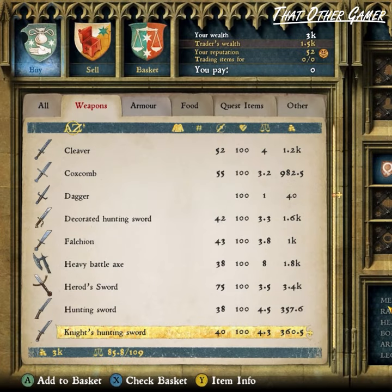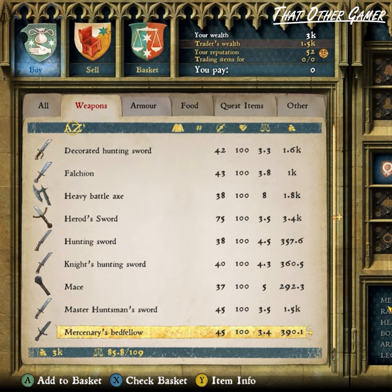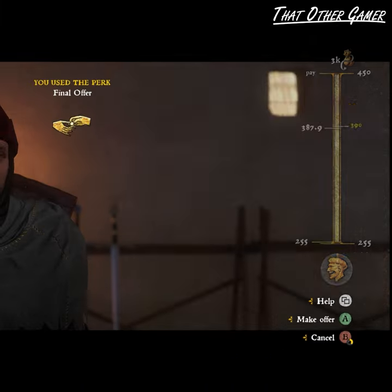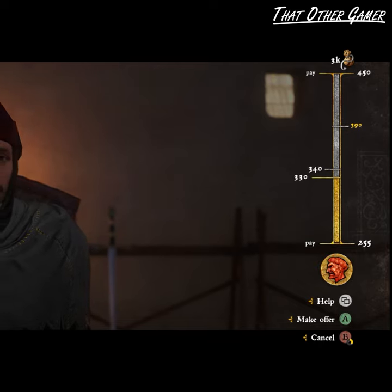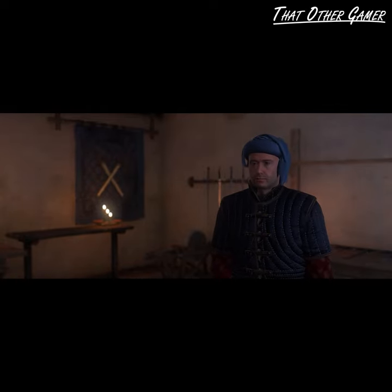A simple way of getting the most value out of anything we buy or sell in Kingdom Come Deliverance is to bargain for it in an extreme manner. With the Final Offer perk activated, choose the most extreme amount available in the haggling menu screen. This will trigger the perk while pulling the starting amount of the negotiation in our favor by a huge margin. From here we can still push the bar a little bit before both parties arrive at an agreeable amount. That's all there is to it.